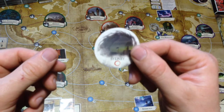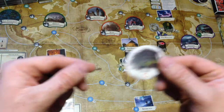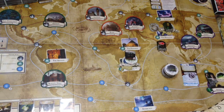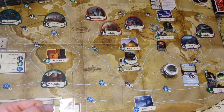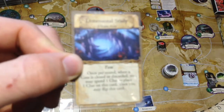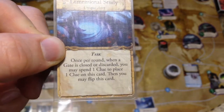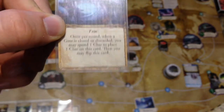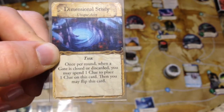The reason we're going to Unknown Kadath is because the top gate in the stack is actually Sydney. So when this gate spawns — unless the next card is a rumor — instead of going to Sydney it will go to Unknown Kadath where Kate will be. Kate's special ability is if a gate shows up where she is, she discards that gate and gets a clue. And she can spend a clue to put on her dimensional study card.